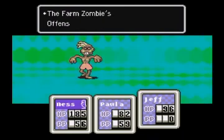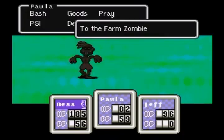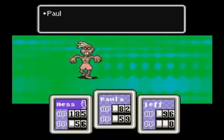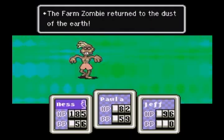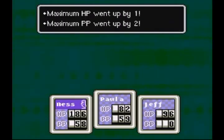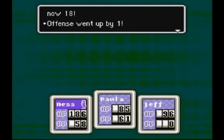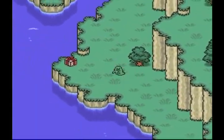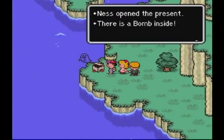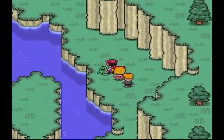Farm zombie — just shift targets to spy on the farm zombie. Rumble to fire and flash. Paula's bash actually does quite a lot of damage to that zombie, considering her offensive skills aren't that great when bashing. And everyone gets a level up — lovely. 9 HP for Jeff, that's kinda nice. Open the present — Ness gets the bomb inside.